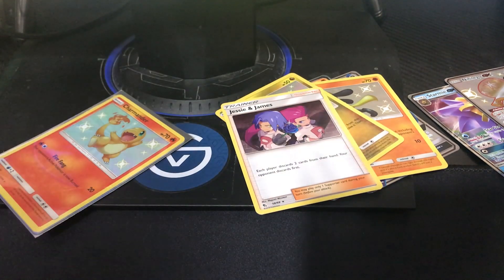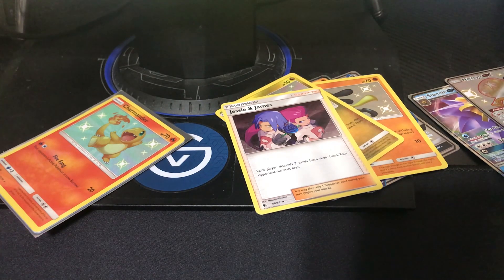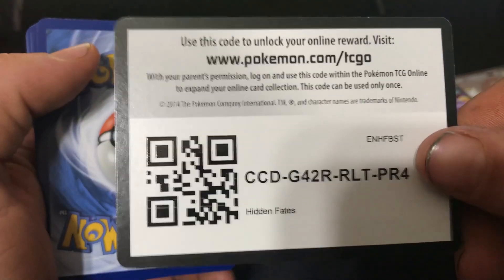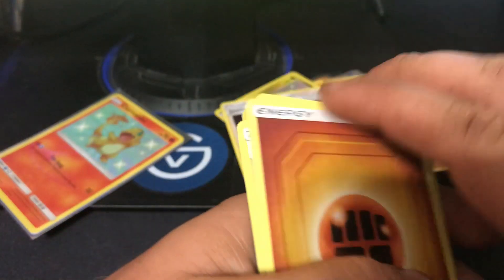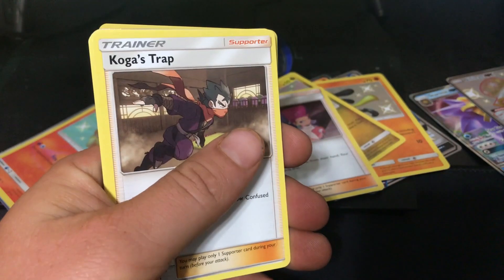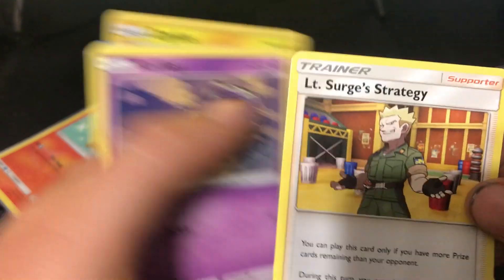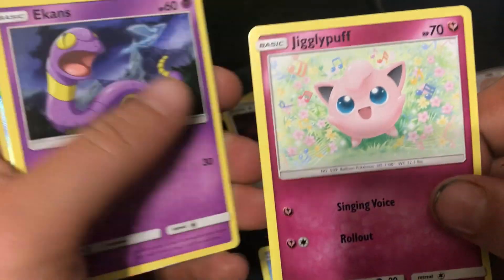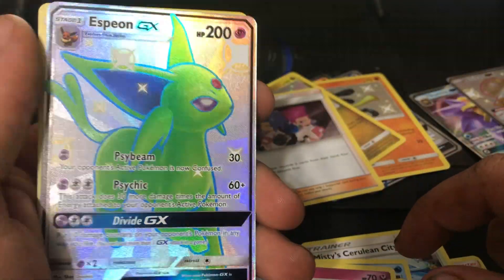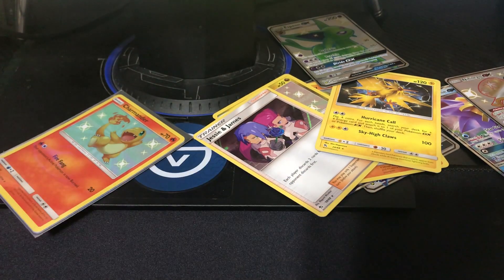I think that's pretty cool — it's legit. Koga's Trap, Lt. Surge Strategy, Koffing, Clefairy, Staryu, Jigglypuff, Ekans. I thought I didn't get nothing — and a Shiny Espeon GX and a Holographic Zapdos! You get them two for one! Let's get out of here — I don't think I can decide a winner at this point. I think we just have to let the viewers decide.